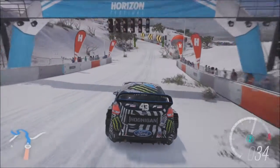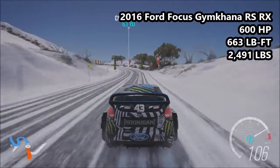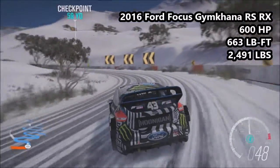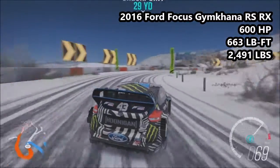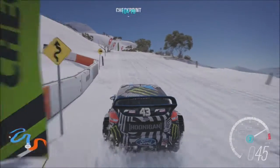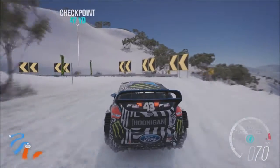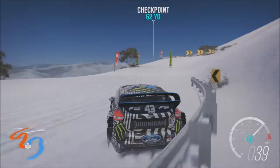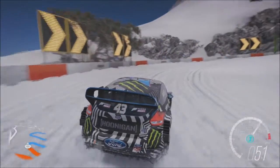The first car that will tackle the hill climb course is the Ford Focus Gymkhana RSRX - 600 horsepower, 663 pound of torque, 2,191 pounds with the snow tires equipped. This car is an S1 class car, 896 in PI. The hill climb we're going to be using is Devil's Corner Hill Climb. The first quick two corners or so are all tarmac - icy tarmac - which will probably benefit the rear-wheel drive cars a little bit more, as the four-wheel drive and front-wheel drive cars might be getting bogged down by understeer.